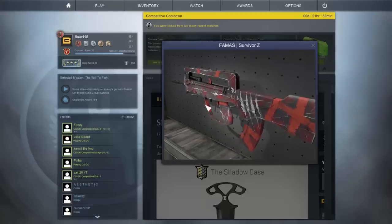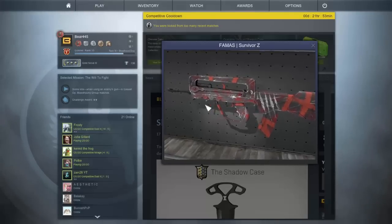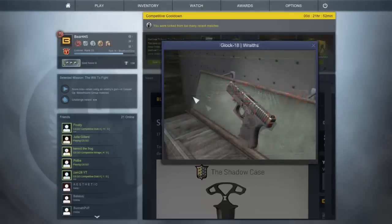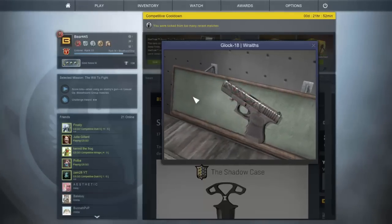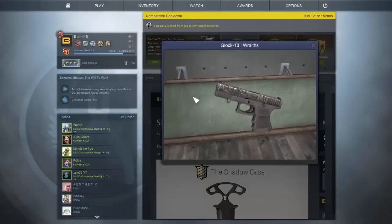The next skin is the P90 Survivor Z. I don't like this skin very much — even in factory new it has lots of scratches and marks. Another blue skin in this case is the Glock-18 Wraiths. Again I'm not a fan of it and it looks quite plain. It's all black and doesn't stand out.